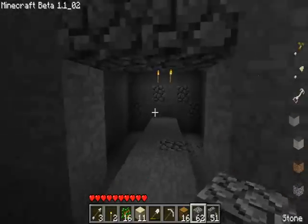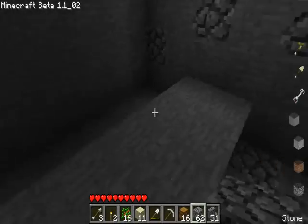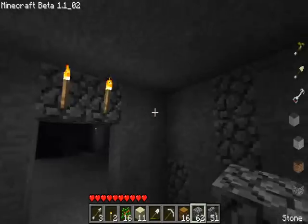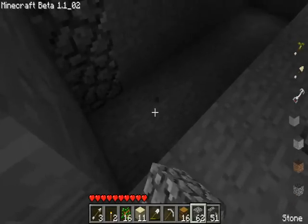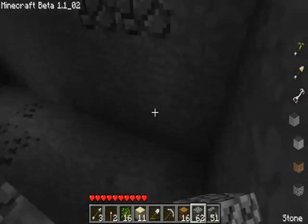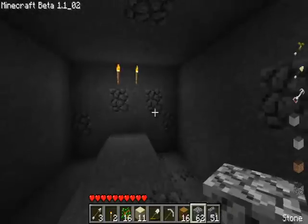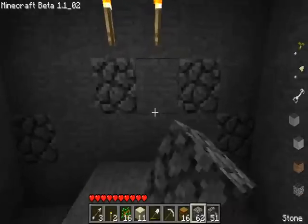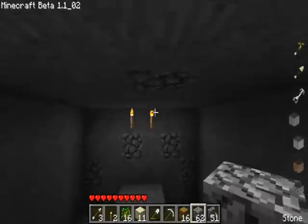Hey guys, it's Brayden. So my brother just made the room, but he's a little troubled by explaining the dimensions. What it is, is six wide — one, two, three, four, five, six. It can either be two high from this area, so one, two, or you can have three. I personally like three, because it gives you more room to jump around.